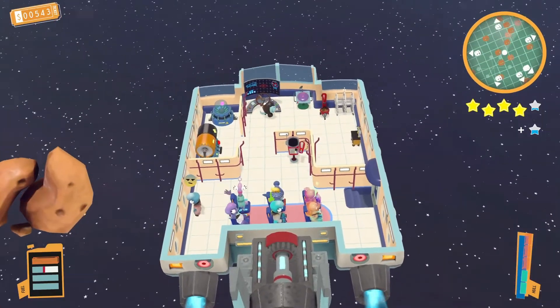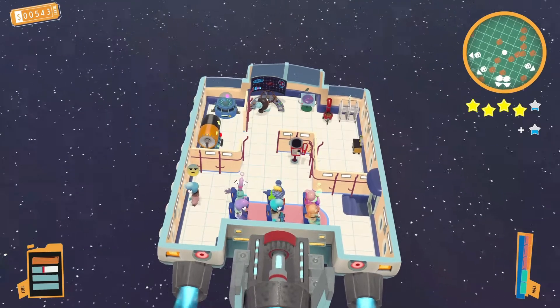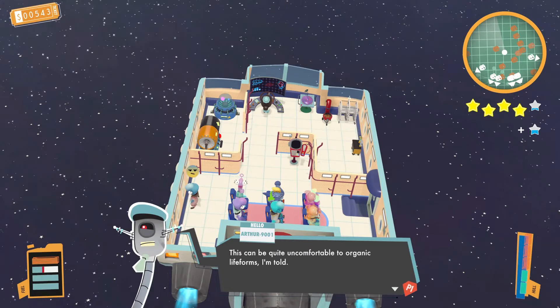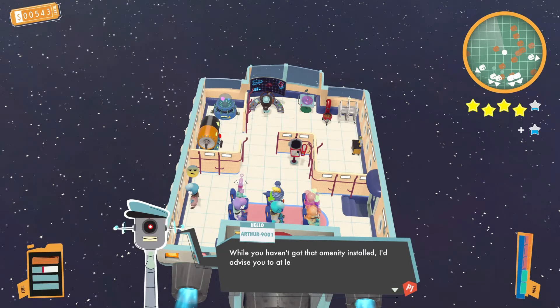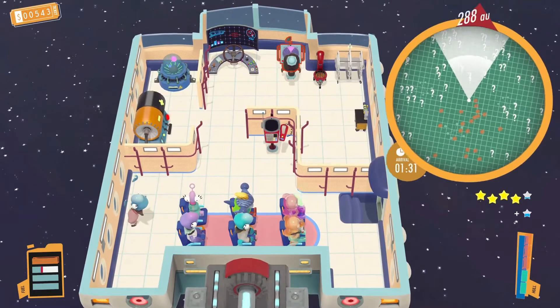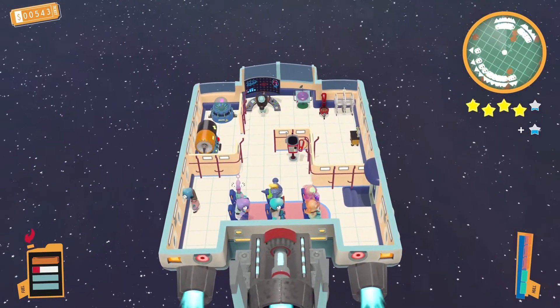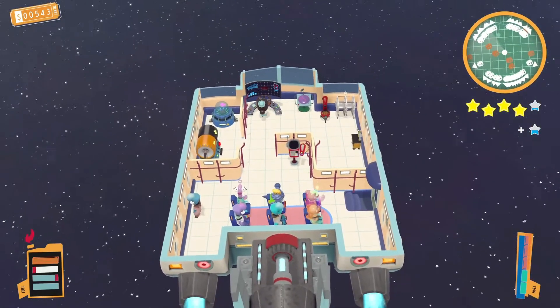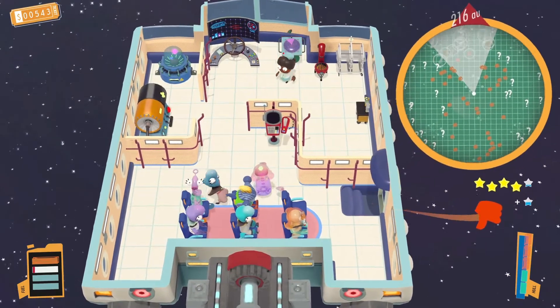We'll just burn it and repair our cooking station to save the funky smell. Since someone's sick — your passengers used the restroom and there's no sanitation system installed in this ship. This is mid-level game; I normally don't have this issue until about the fifth or sixth stop. While you haven't got that amenity installed, I'd advise at least looking for a place for them to do their business — or they can just hold it.